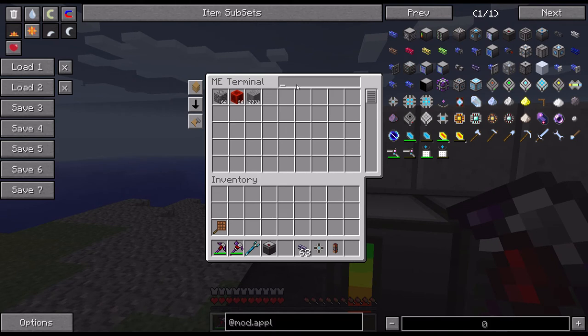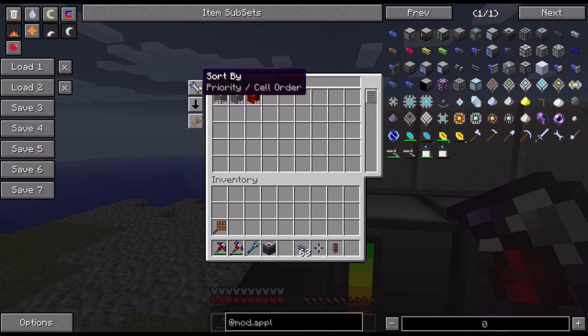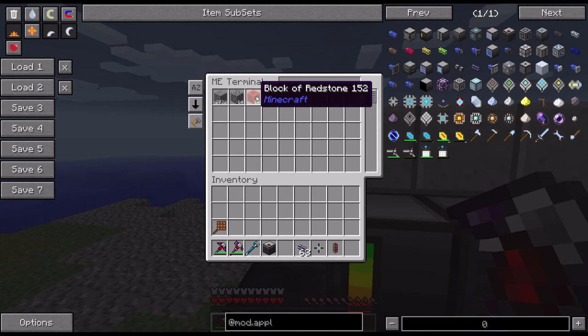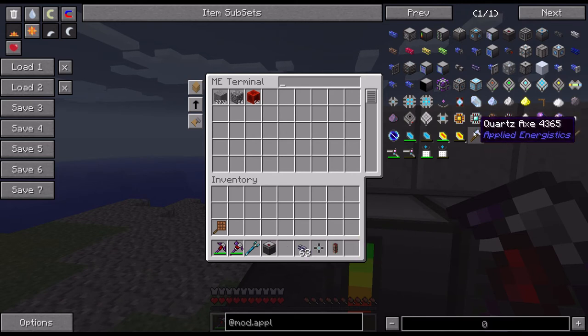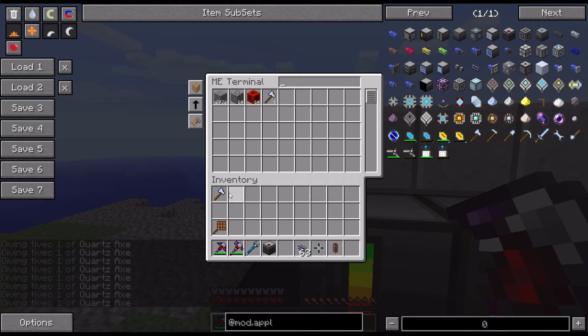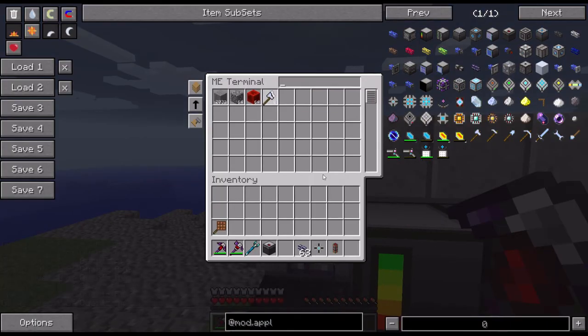The ME terminal is searchable — you can search for 'stone' and get everything called stone. This also sorts by priority, item ID, name, and number of items — biggest first or smallest first. Anything can be stored in here, even non-stackable items, and they will stack up and only use one type. You can use this to your advantage.